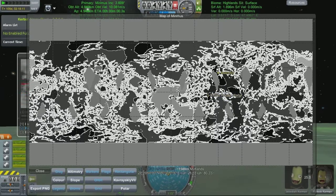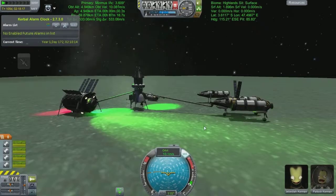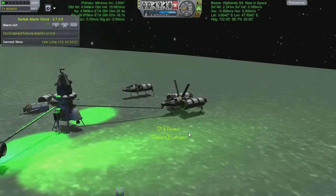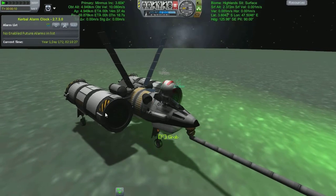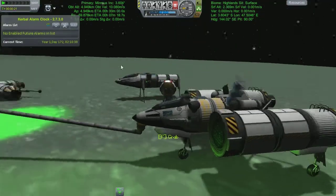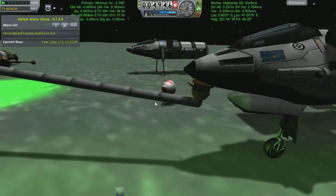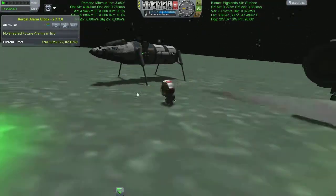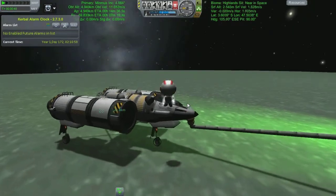Jeb gets to fly the maiden voyage, and it kind of tests out the vehicle before handing it over to the mining crew, who as we all know aren't the most competent bunch of individuals. So Jeb's going to retract the panels and then we're going to unlink and turn ourselves around so we can look in the right direction - because the last thing we want is to set off in the wrong direction on such an important mission.